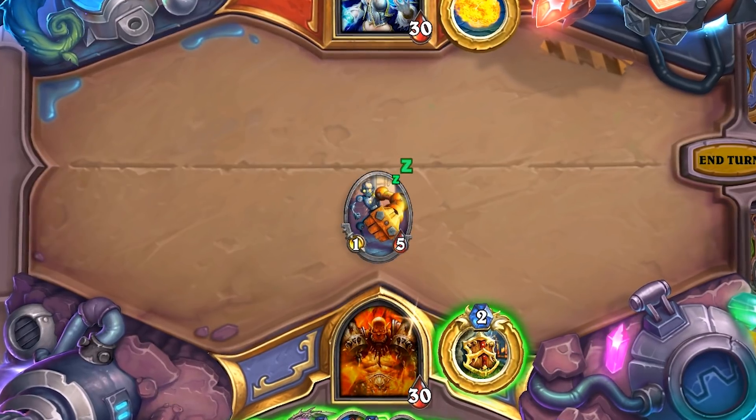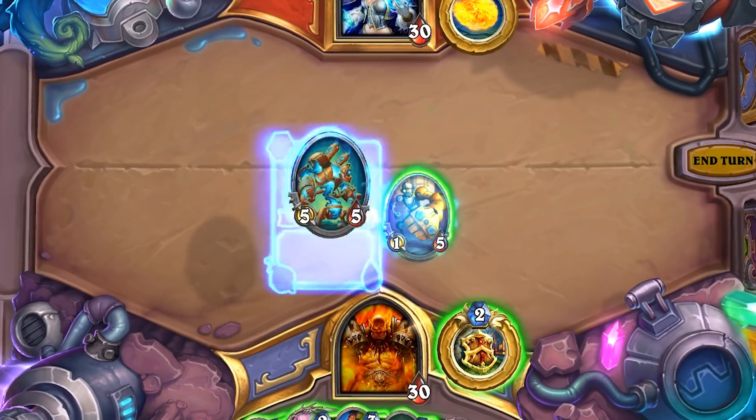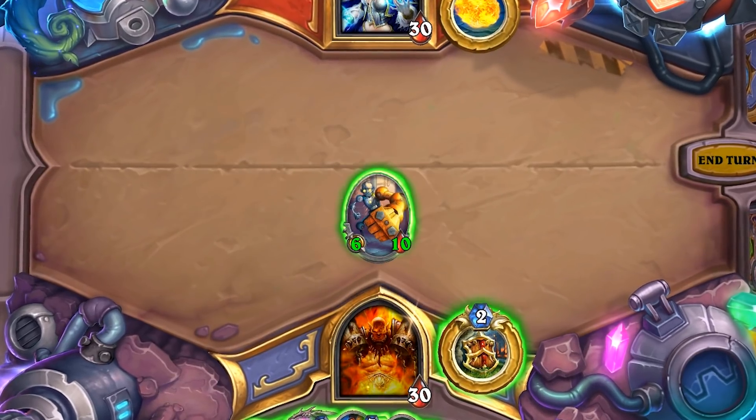You can, of course, place Magnetic Minions onto each other, but we wanted to ensure there were some good, resilient neutral targets for you to magnetize onto. Framebot is one of them, and putting War Gear on it makes it a menacing 6/10 mech. What else can we attach onto our Framebot?